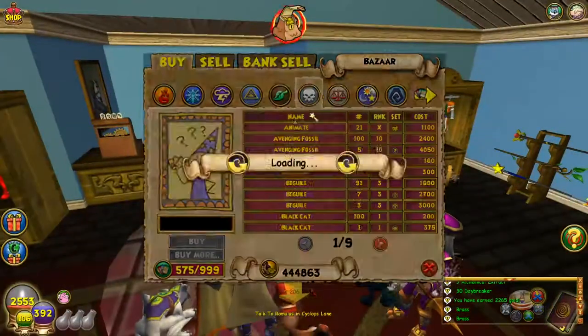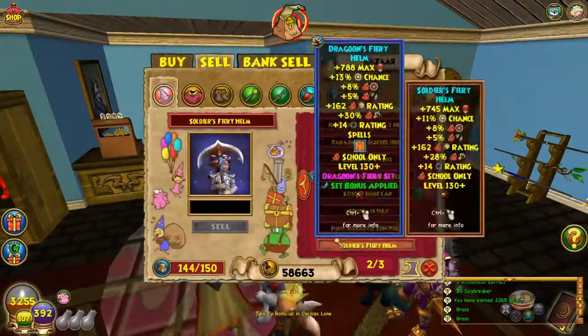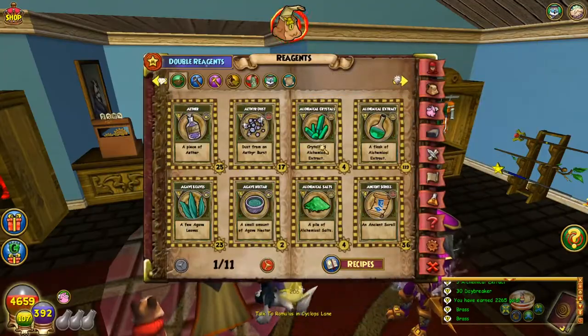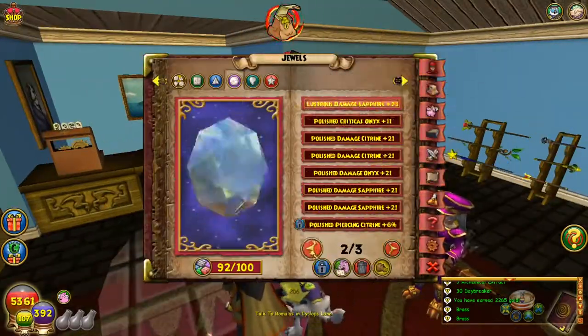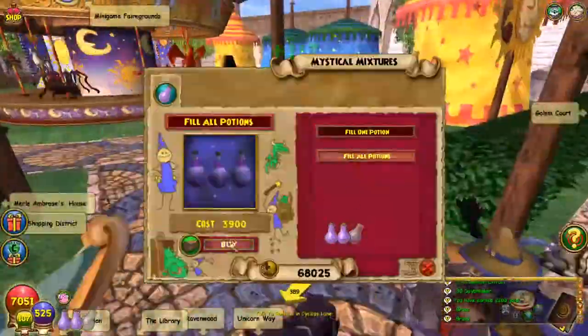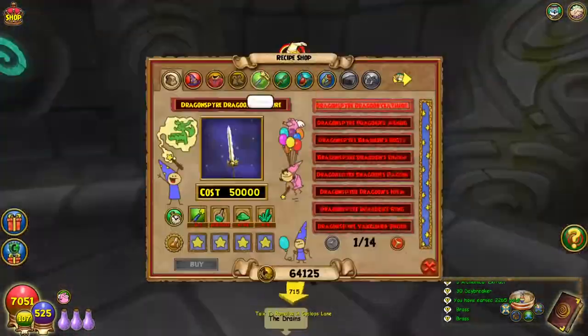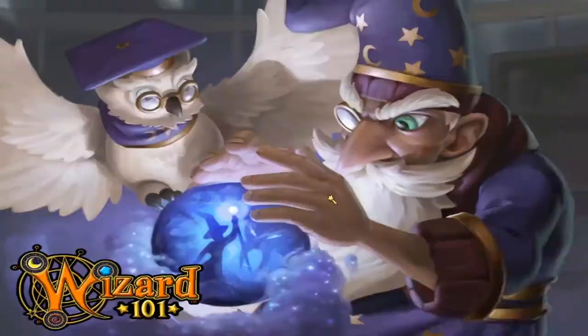There are a lot of other dungeons that people choose, like Vigor's Tomb or the Devour, and a few others I can't name off the top of my head. But most people farm the abandoned backyard because it's an easy dungeon, it's fast, and it drops a lot of the regiments you need to craft the gear.